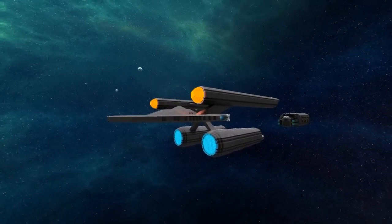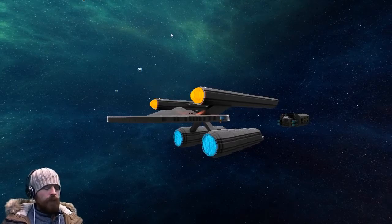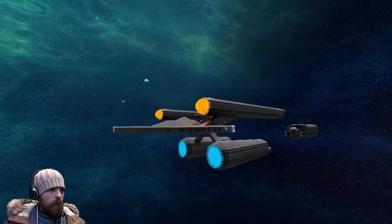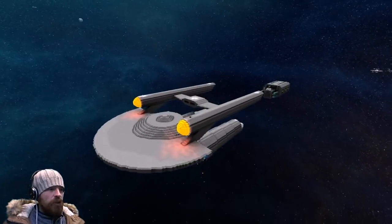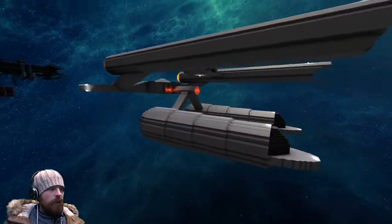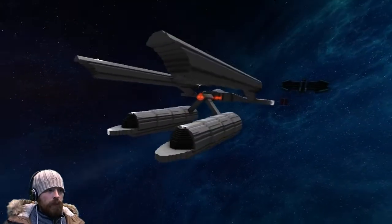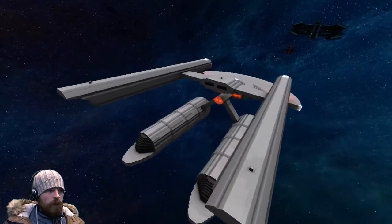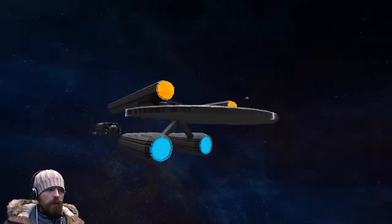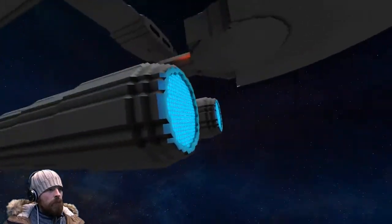Welcome back everybody! We are taking a look at Enterprise E's ship — the USS Geronimo. I got the idea for building this ship from a video on YouTube called Axanar, about a four-year war with the Klingon Empire before TOS. I thought I'd have a go at this — I did already do the Aries as well, but I thought this would be a better one for this lineup.